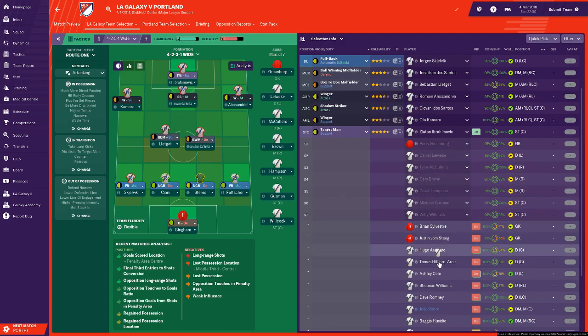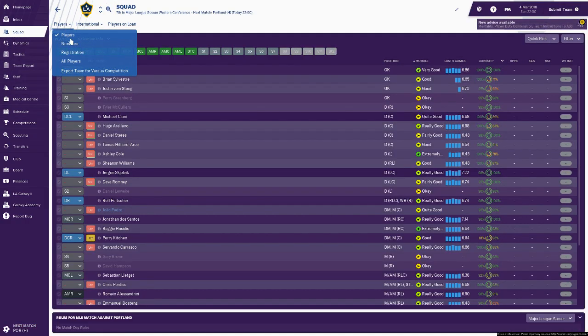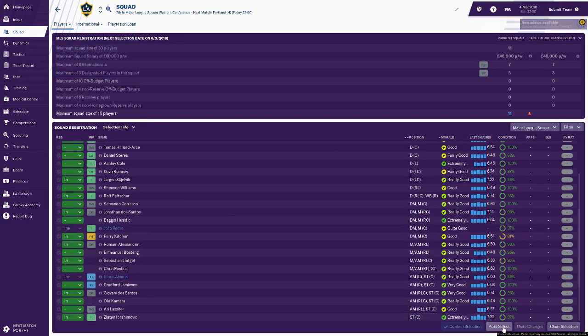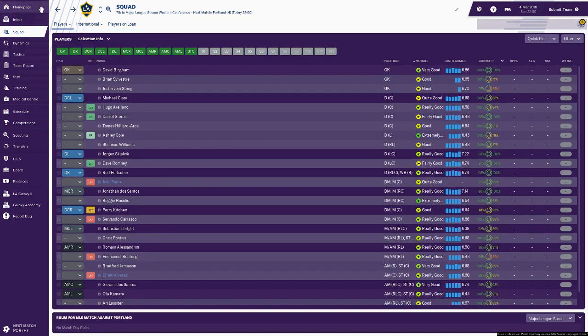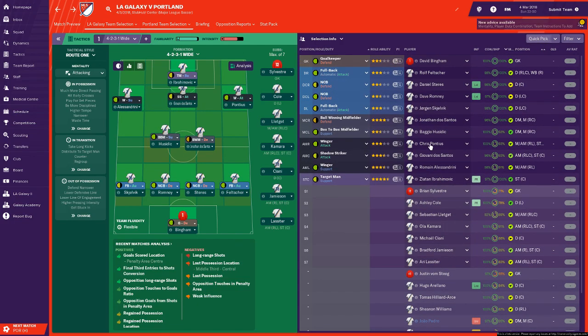Hang on — we've got grayed-out players on the bench. Why are there grayed-out players on my bench? Is this because we haven't registered the team? Let's try auto-select, confirm selection, go back, and then quick pick. There we go, that's much better. We have an actual team now.